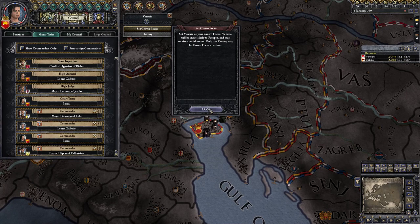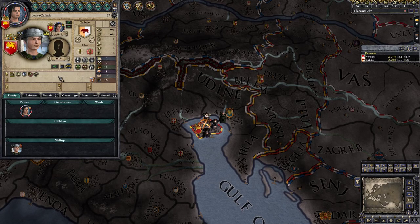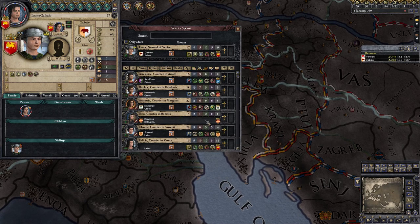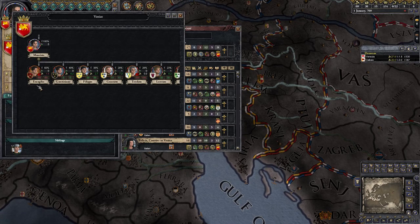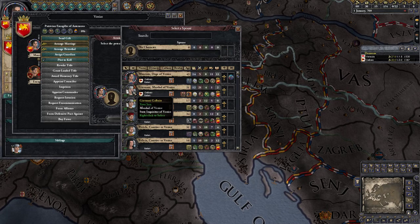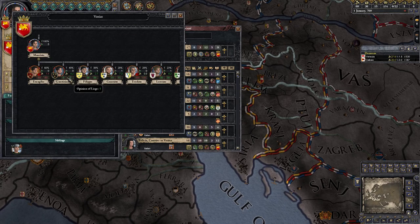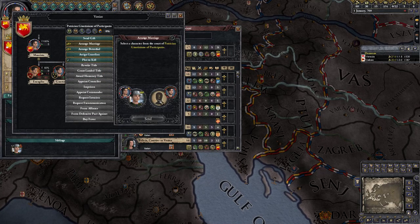Our heir is unmarried, which is unacceptable. He's not going to be our heir for long but let's find him someone. We're also going to marry our other unmarried son. We're just taking young women — you'll see our true plans in just a moment.